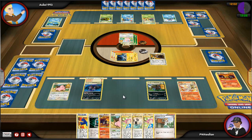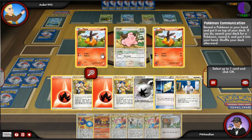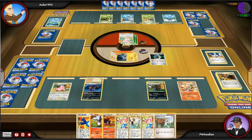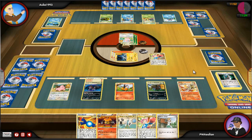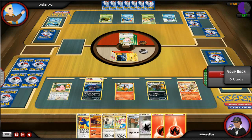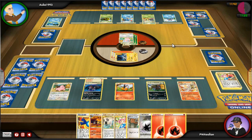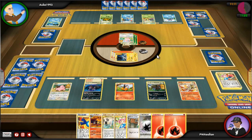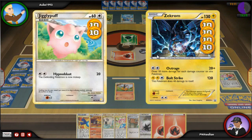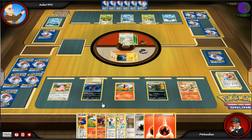I get rid of a fire energy so I can draw three cards. My hand is alright — I can use a Junk Arm if needed. I discard Ninetales and an Emboar, then pick up more or less any trainer I want. I P-Com my Emboar for a Tepig, then use Interviewer's Questions to get the three energies left in my deck. I use Rare Candy to evolve my Tepig into Emboar and start shoving fire energies on it, using up my last Double Colorless.